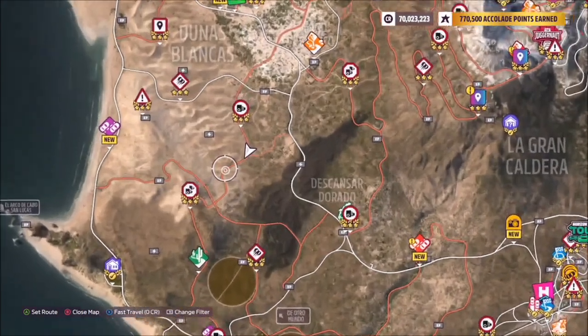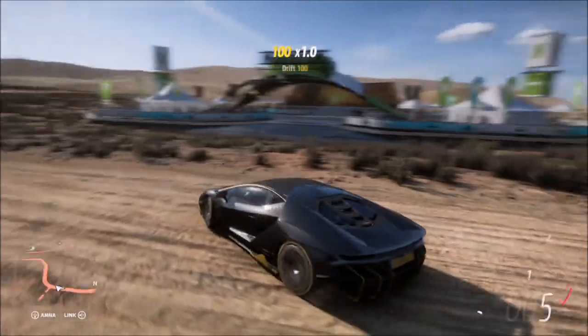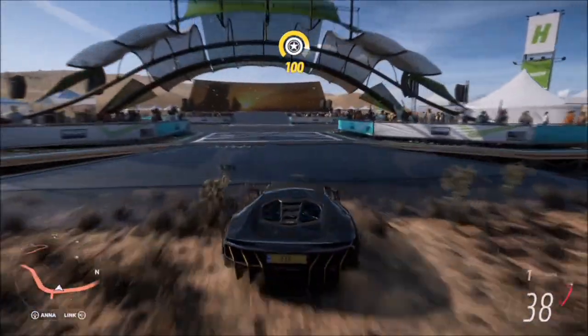For the location of the Horizon 3 festival site, as you can see here, it's just below the main speed trap in the Dunas Blancas region, to the left of Descensar Dorado. This is where the site is, and once you get there all you want to do is take your photograph.